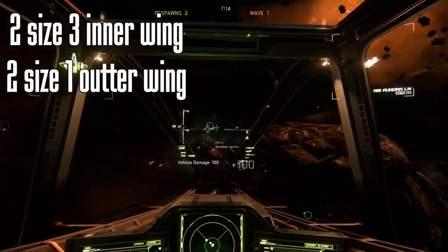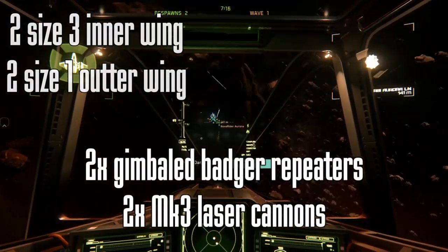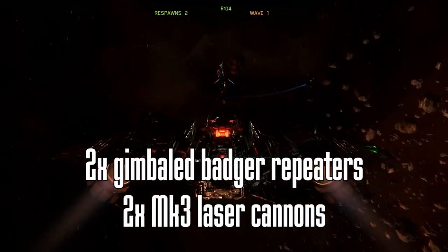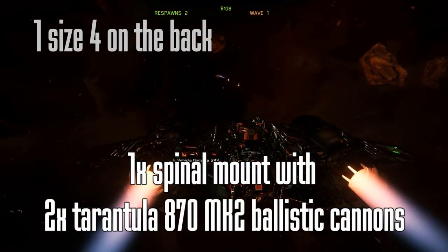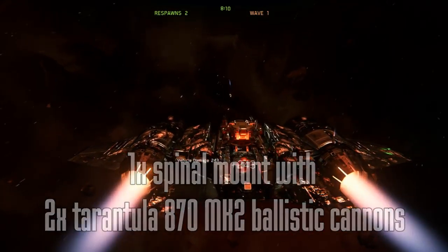This nimble little cannon is loaded with two size 3 inner wing hardpoints with two gimbal Badger Repeaters, two size 1 wingtip hardpoints with two fixed Mark III laser cannons, and one size 4 hardpoint on the back with a spinal mount turret with two Tarantula 870 ballistic cannons — though you can swap that out with any other size 4 weapon you'd like.